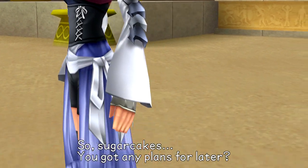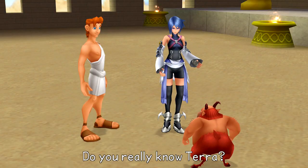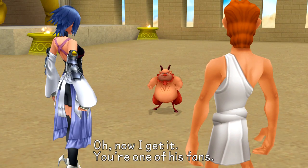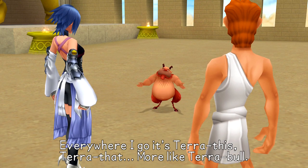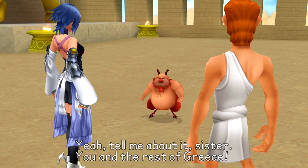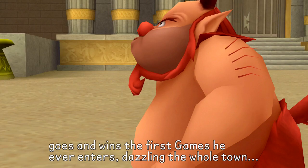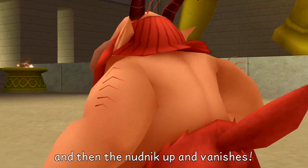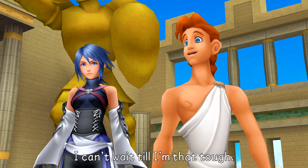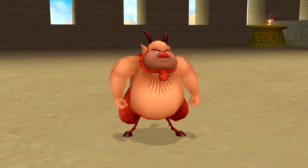Phil asks Aqua if she has plans, mentioning he's trained a few heroes. Aqua asks if he really knows Terra — Phil confirms he's the local hero everybody's going gaga for, and teases that Aqua must be one of his fans. He complains about Terra this, Terra that — 'More like Terra Bull!' Aqua clarifies she just wants to track him down. Phil says Terra showed up out of nowhere, won the first games he ever entered, dazzled the whole town, then vanished. Everybody says Terra's the real thing — a true hero.